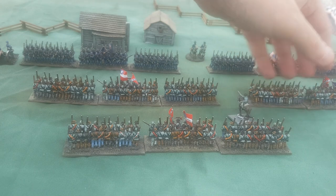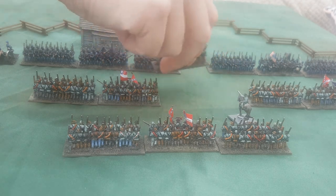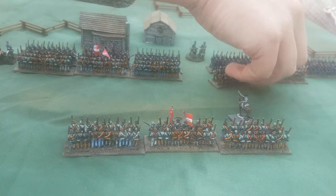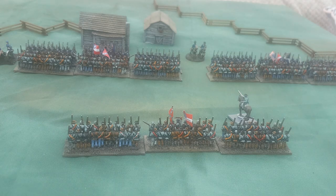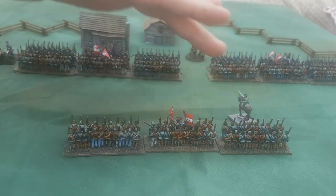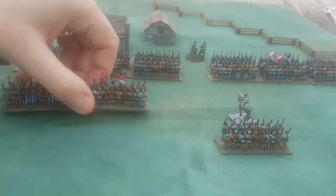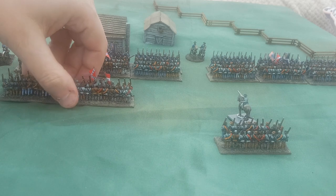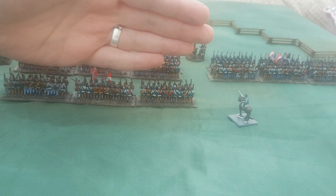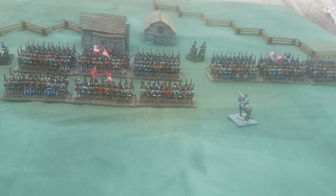The Confederate brigade goes in, we've rolled five or less, and orders go in for the front right line to charge the units in front while the rear unit comes up. Where you place that rear support unit matters — if you place it so the Union also gets plus one, supports cancel out. Leave enough space for a retreating unit to fall back, otherwise a retreating unit ending on a supporting unit gets wiped out.